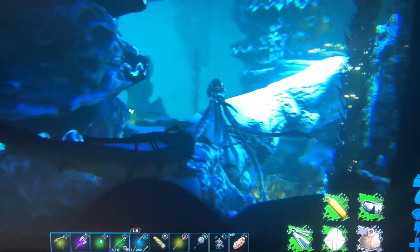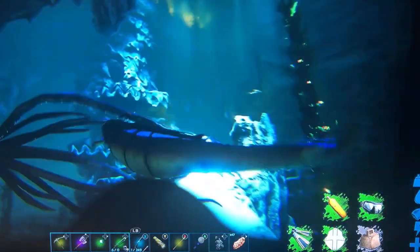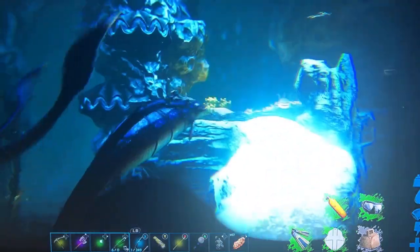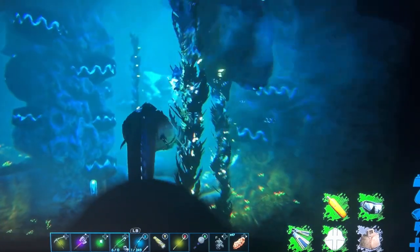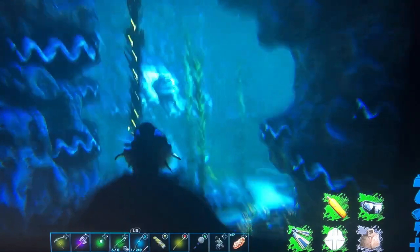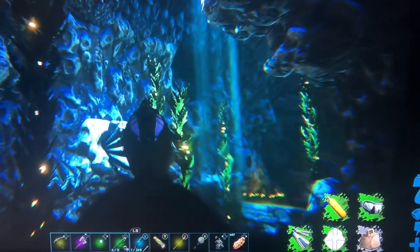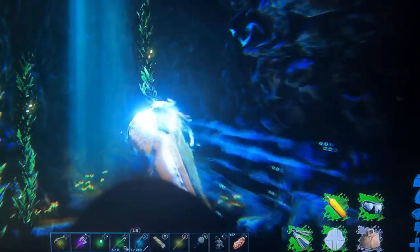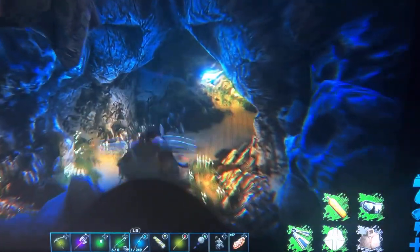Encountering a mosasaur right off the bat — I probably shouldn't fight that thing. I should try to locate the artifact because who knows, I might be in here forever and constantly taking damage. I don't want the otter on my shoulder because I feel like she'll drown, so having her in a cryopod for now is the best thing.